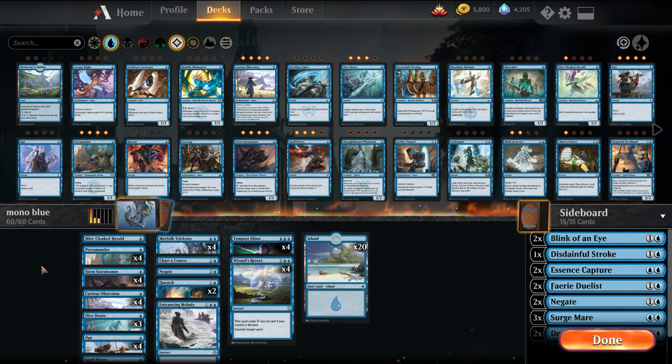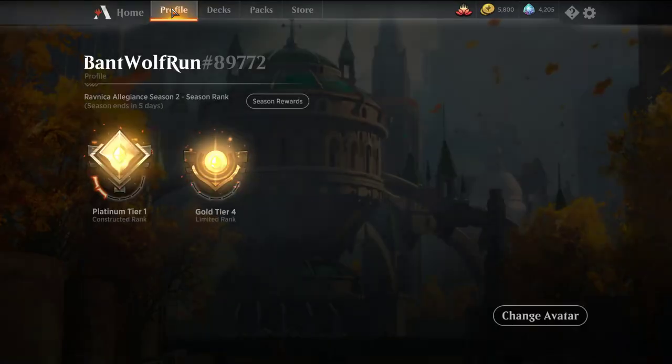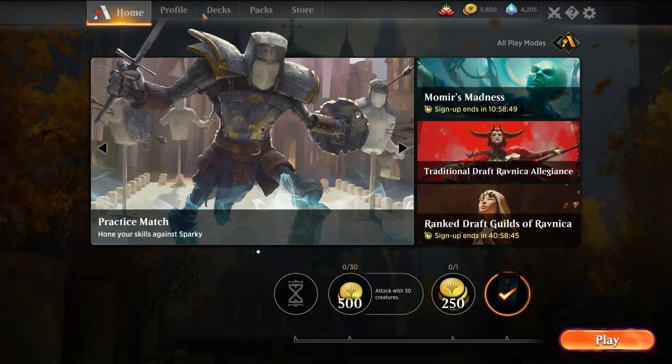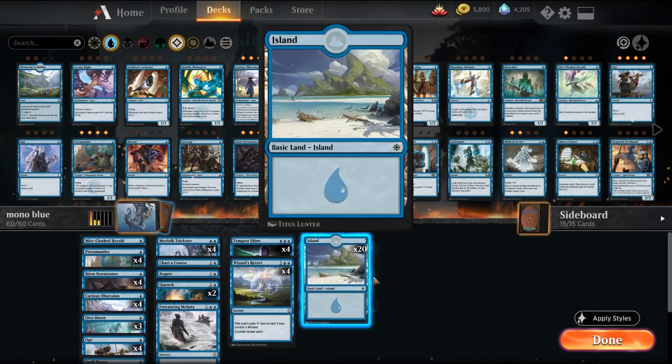Welcome back, I'm MTG Joe and today as we wait on the eve of War of the Spark, we're just going to keep the grind to Mythic alive and play some mono blue. This is actually the deck I've had the most luck with in my platinum rank. Within the last day or so I got from platinum 4 to almost up to diamond, basically two match wins away, playing a pretty stock mono blue list.